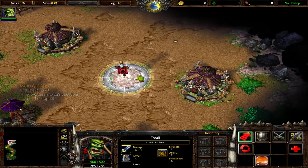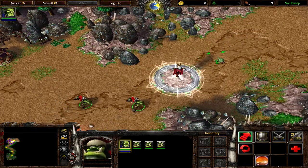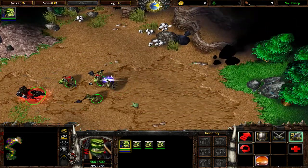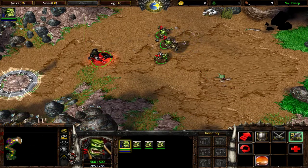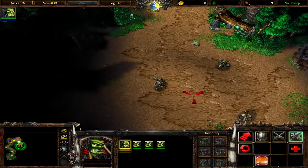Select Thrall and order him to move to the banner in the middle of the encampment. My warriors, we are yours to command, warchief. Prepare yourselves. I sense a gnoll ahead. To order Thrall's forces to defeat this foul creature, select all of your troops and click on the attack button. This was only a scout, but the gnoll's camp lies just ahead.